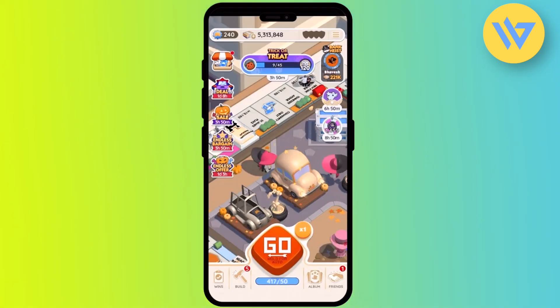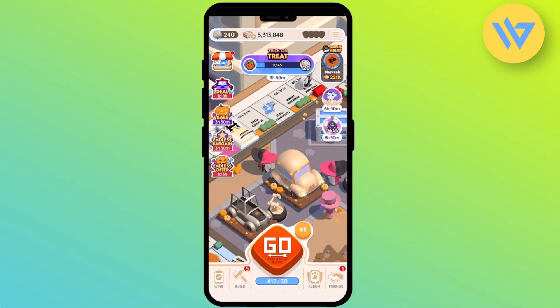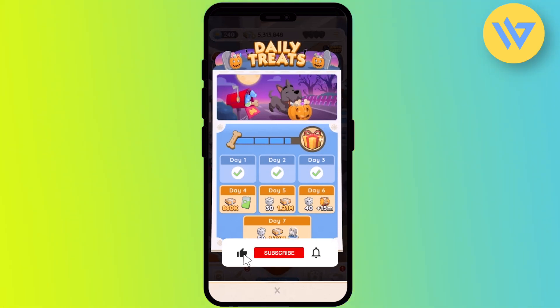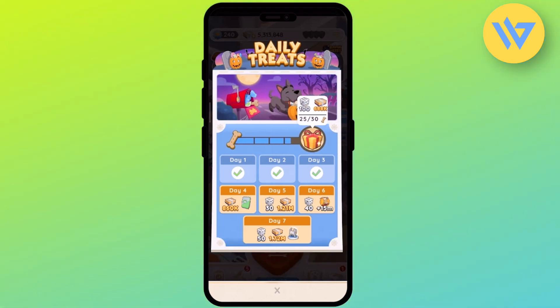Another way is to simply log in for multiple days consistently and you will again be rewarded with dices. To check, click on the three lines at the top right, then 'Daily Treats.' As you can see, every time you open the game consistently you will be able to get dices — like 30, then 40, then 50 — and in the gift box if you complete all the days you will get 100 dices.